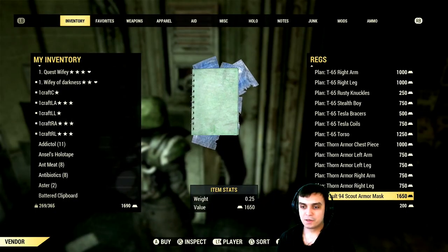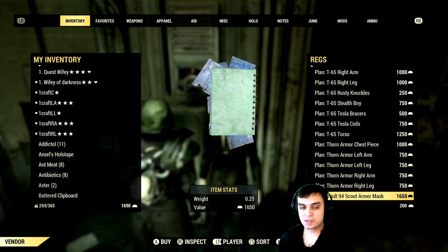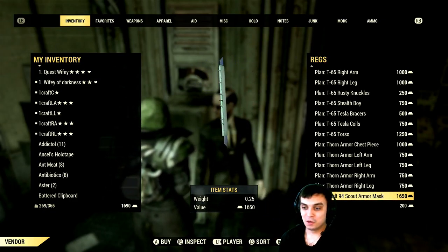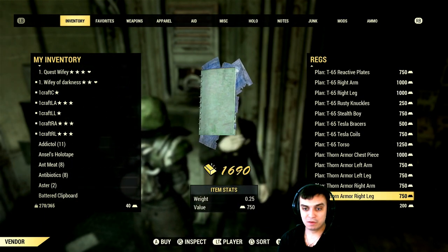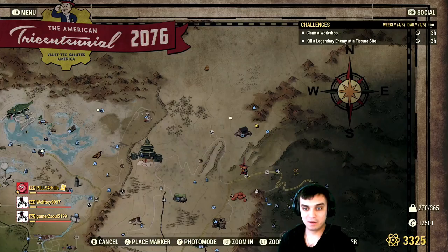Alright, so here is where you can obtain the plan to craft the Vault 94 Scout Mask. Let me move my head over here a little bit. So it will cost you 1,650 gold. The location of this vendor - you should all know him - it's RIGS, located in Vault 79.